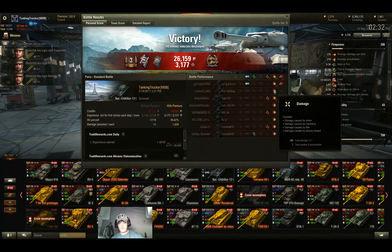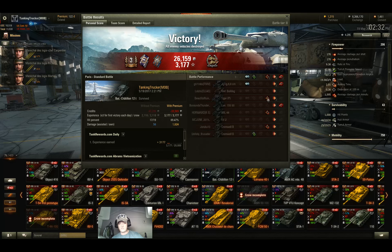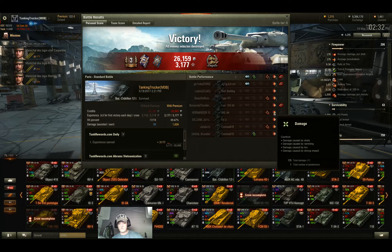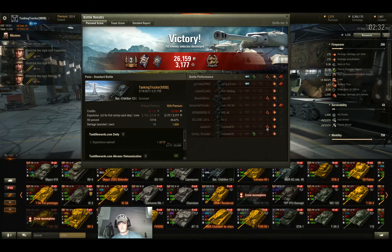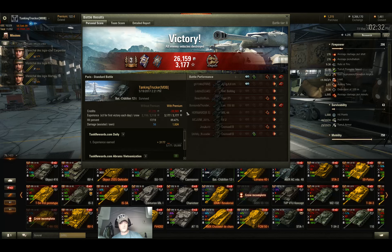Hit the M41 Bulldog for 160. Hit the Tiger P twice after reloading premium rounds, doing 368 damage to him and knocking out his gun. The artillery hit him once and finished him off for 110. The ARL-44 hit him for 173 and knocked out his track. KV-2 hit him once for 182. Cromwell-B hit him once for 178 and knocked out his commander. The other Cromwell-B hit him for 172. I spotted him and he took 56 damage from other tanks on my team.